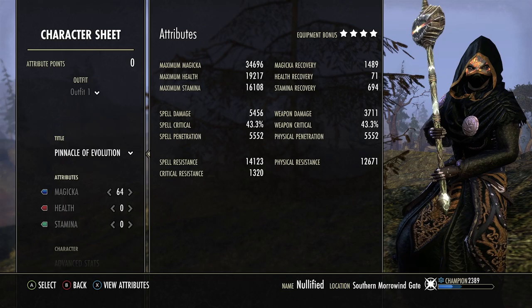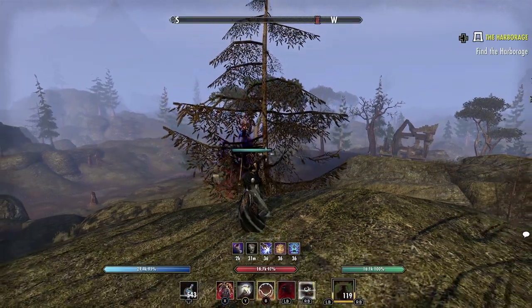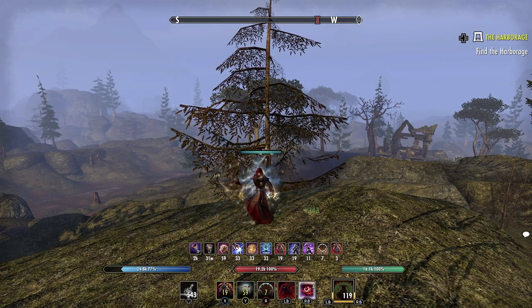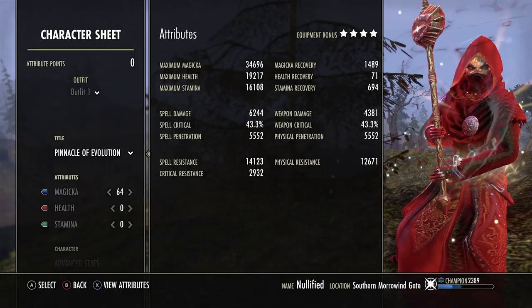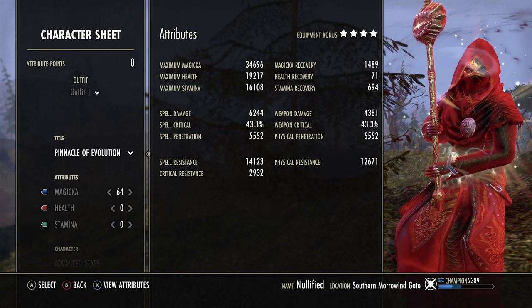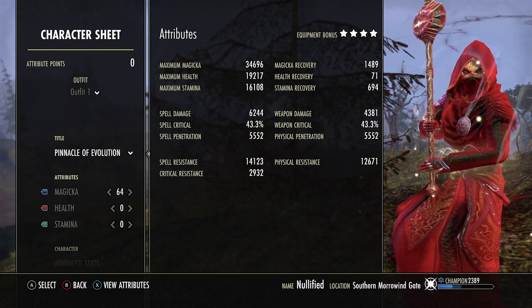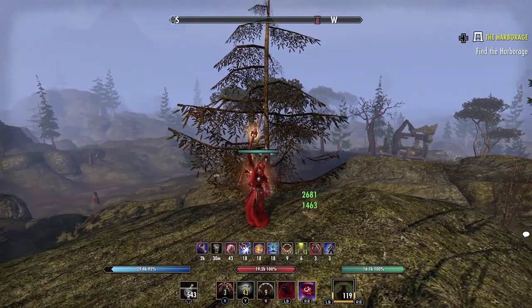Health recovery is always a joke, stam recovery is just shy of 700. Our spell damage fully buffed with the Rallying Cry buff is at 6244 — very very juicy. Our weapon crit can go up to 49.3% when we proc our Hemorrhage passive from critting. Penetration doesn't really matter since the 2H ultimate bypasses resistances anyway.